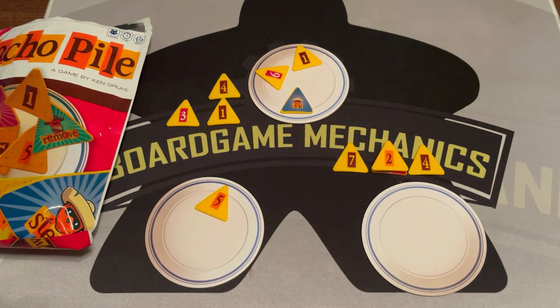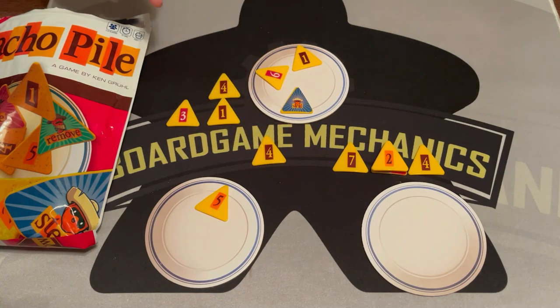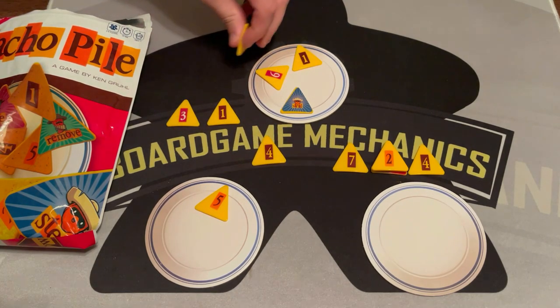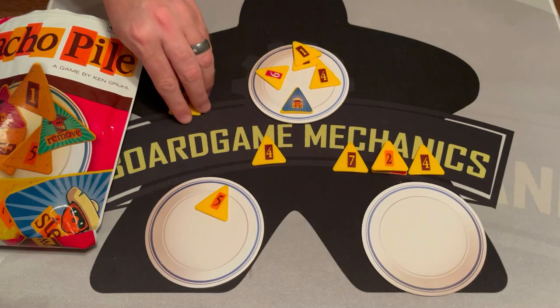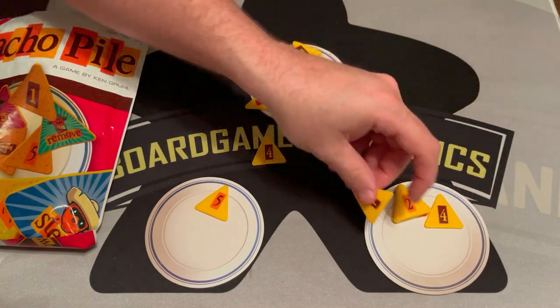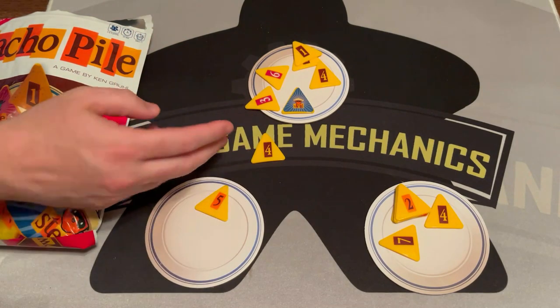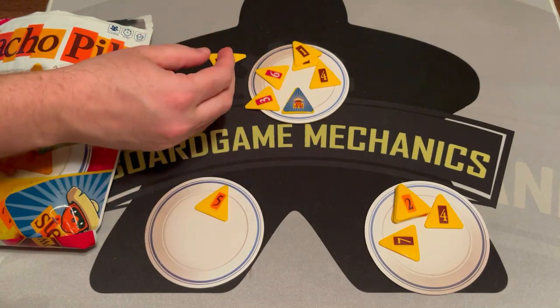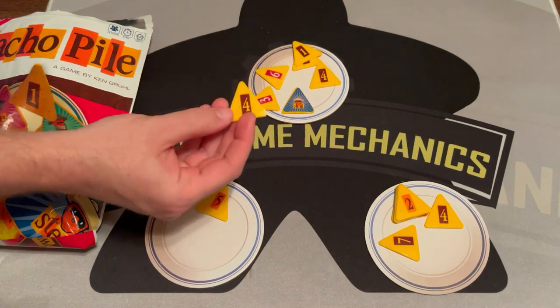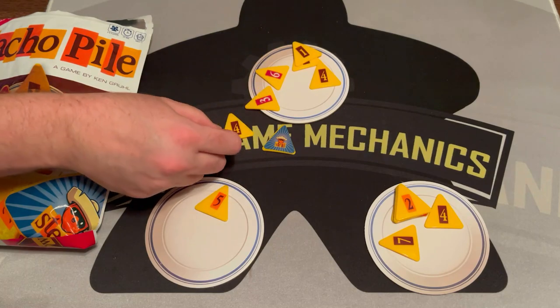The game continues until there's only one chip left in the bag. At that point, before you pull it out, everyone puts all the chips they have up on their plate. Say the final chip drawn is a three — players have two, four, and seven on their plates — then you pull the chip out and whoever has the most of that number is the winner. If the last chip is a wild or a special tile, whoever has the most total chips on their plate wins.